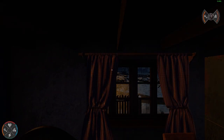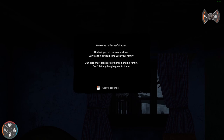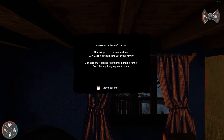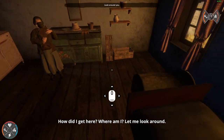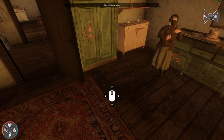I heard a baby. Hello, welcome to Farmer's Father: The Last Year of the War. Survive this difficult time with your family. Our hero must take care of himself and his family — don't let anything happen to them. Always remember: your family is the most important. How did I get here? Where am I? Let me look around.